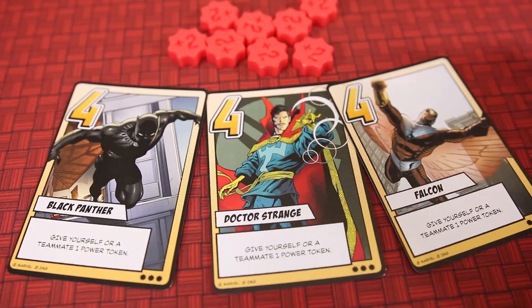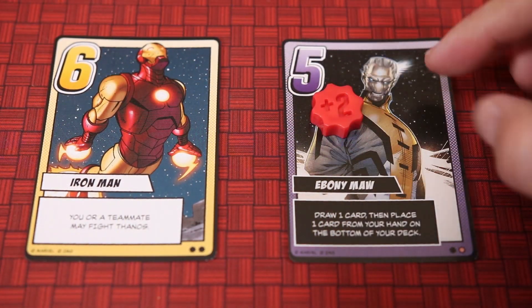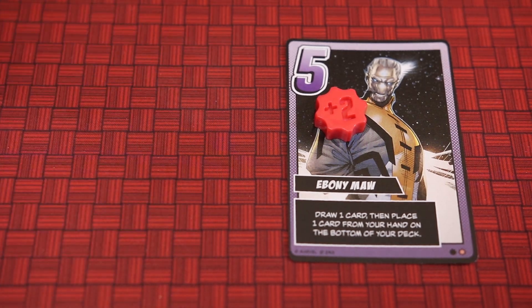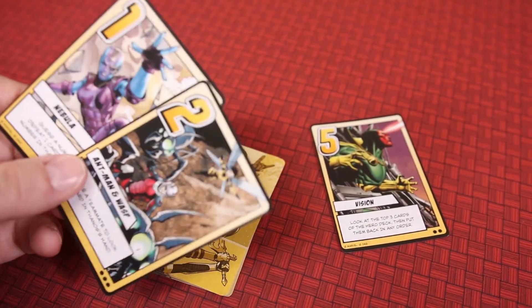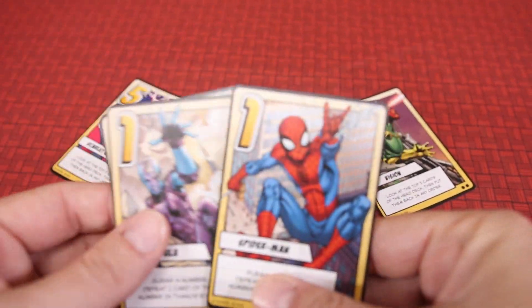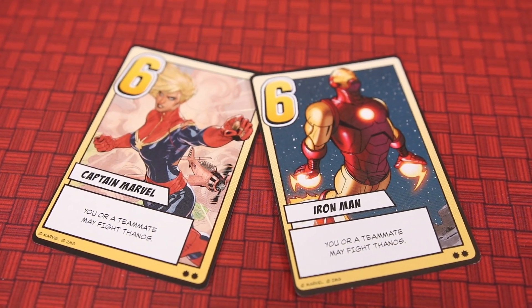Level four hero cards allow players to give a power token to a teammate or yourself. One power token must be used in a fight if one is present and will boost the power of the card played by two. Level five hero cards allow the active player to look at the top three cards of the hero deck and rearrange them however they please. Level six hero cards allow the active player to fight Thanos, or they can call on the aid of a teammate to have them fight Thanos instead.